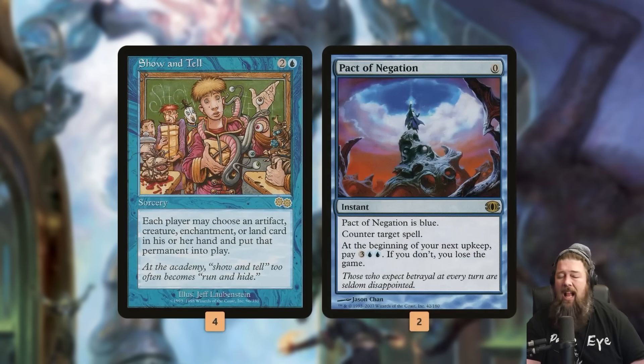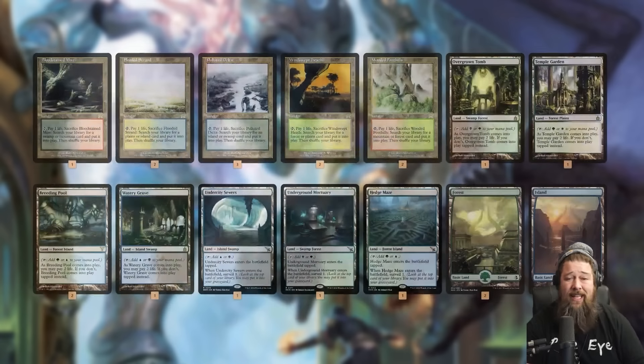The only other relevant card in the main deck is Pact of Negation. If we Show and Tell and have Omniscience, we plan to win the game right away. So we can use Pact of Negation to force our Show and Tell through our opponent's interaction and make sure it resolves. Yes, in theory we die in our next upkeep because we probably can't pay for it — but our plan is we're not going to reach that upkeep. We're just going to kill our opponent right away, so there's not much downside to the free counterspell.